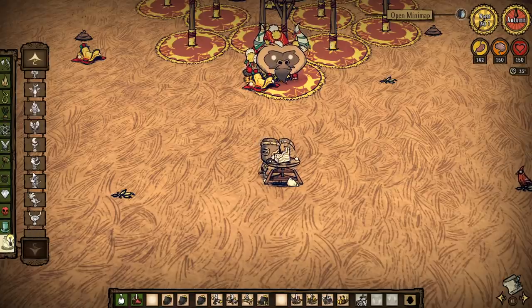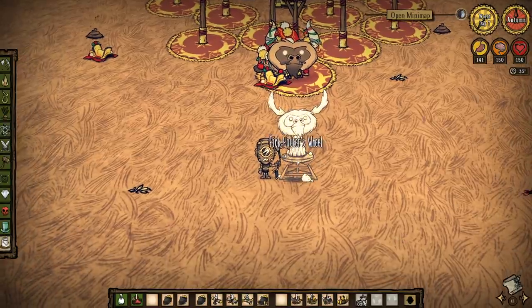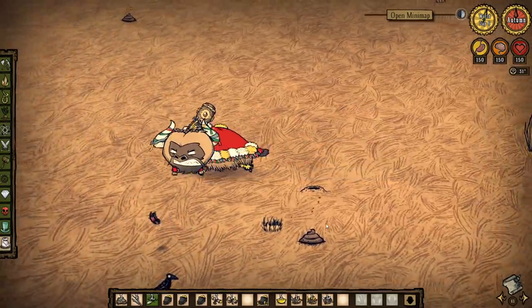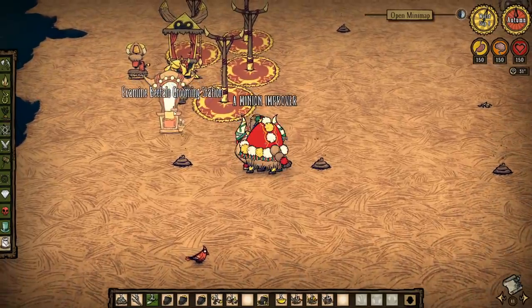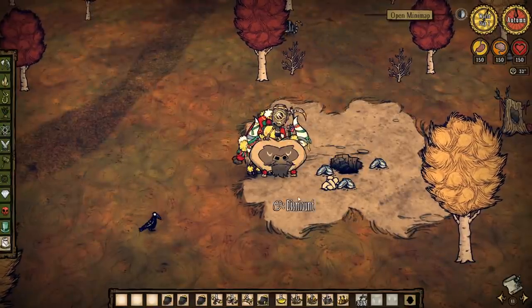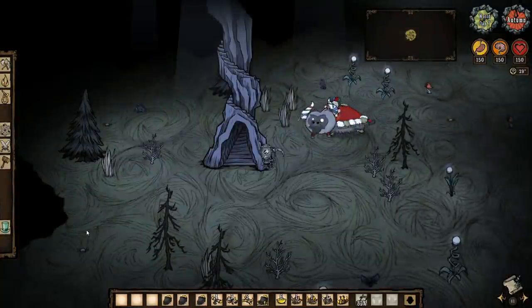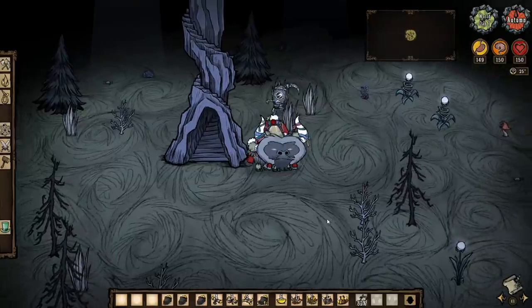There's also a new beefalo sketch you can purchase with your winnings to make lovely statues of your prized beef. There are also a few quality of life changes, including the ability to pick up items while riding a beefalo. They can also come with you into the caves as long as you take the bell with you, which has interesting implications — I can't wait to see people start fighting Toadstool and Fuelweaver on the back of a beefalo.